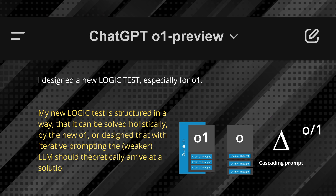I designed this test to check if we can find a configuration of GPT-4 Omni that comes closer to the new OpenAI O1, if we have a kind of cascading prompt. The test was designed to be solved holistically by O1, or piece by piece by 4 Omni.